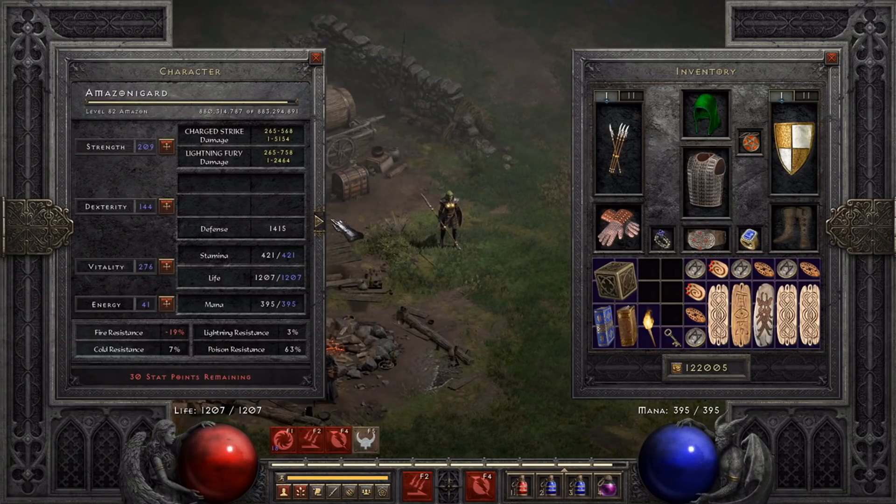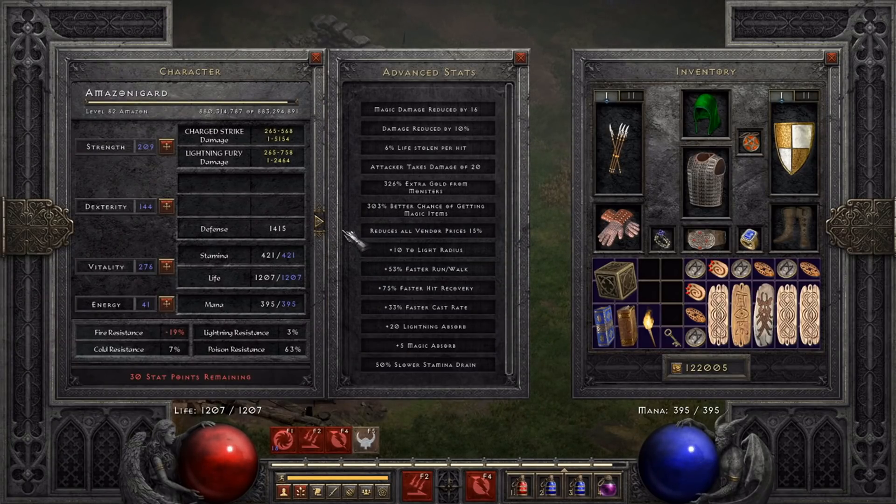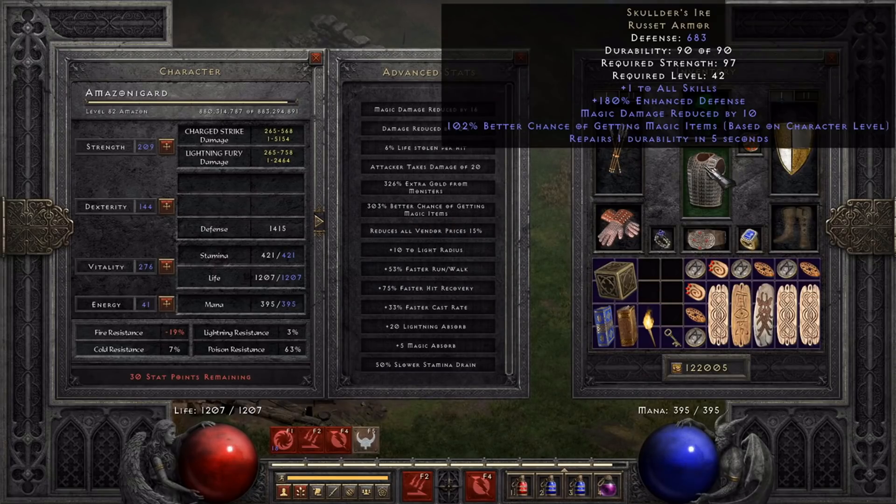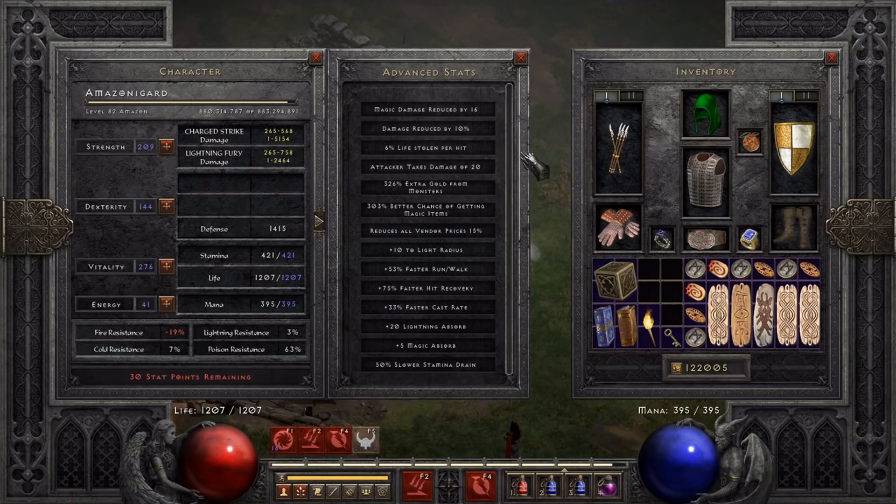As far as magic find based off of that setup, it's actually at 303%, which is kind of high for a Javazon to be honest. It could actually go a little higher if I were to Ptopaz both of these pieces. Cows — resists are, they've got negative fire, but none of that comes into play with cows. With cows you just want to kill stuff. As long as your kill speed is okay, then the magic find gear works.